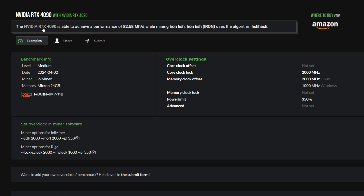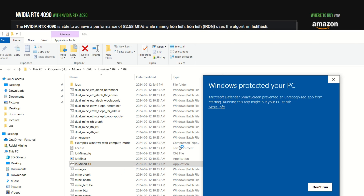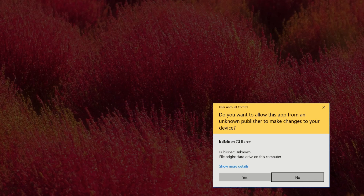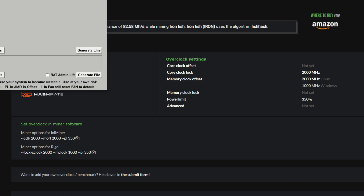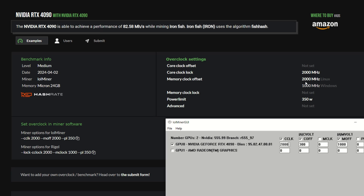Now let's go over overclock settings. On hashrate.no for the RTX 4090 — since Karlsen V2 is the same algorithm as Iron Fish, use the same overclocks. There's no offset set by default, but I always set 300 on the core offset. Core clock lock at 2000, and memory clock offset of 1000 for Windows — double that to 2000 for Linux. Open LOLMiner GUI, right-click and run as administrator. Set core clock lock, core offset of 300, and memory offset of 1000.